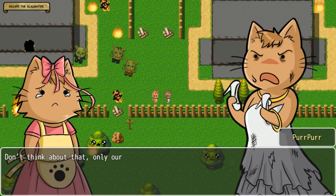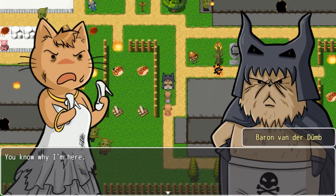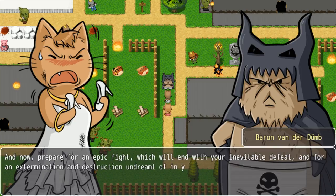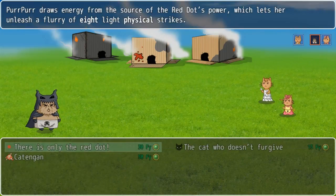Sis, what about our cat family? Don't think about that — only our survival matters right now. I guess I need to head this way. A new character appears: you'll never get your hands on him, you stupid underwear-wearing jerk! He's mine — you have no right to keep him from me or to criticize my underwear! Now prepare for an epic fight which will end with your inevitable defeat, extermination, and destruction unheard of in your physiognomy. I will devour you and spit you out, then I will sit on you. Is that a dog or a cat? I can't tell.